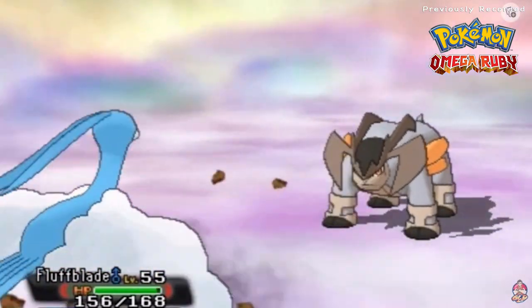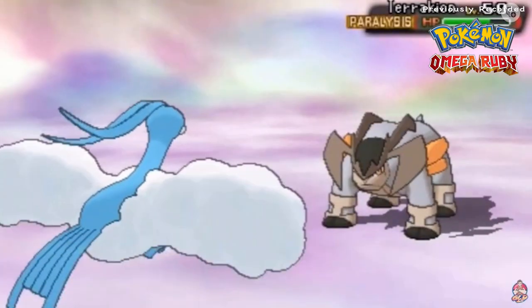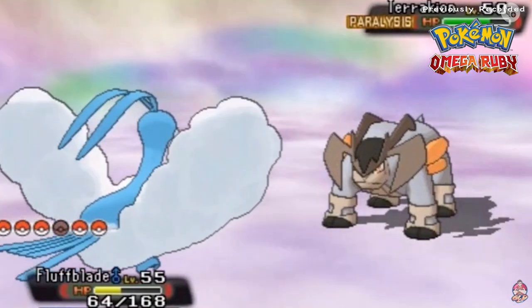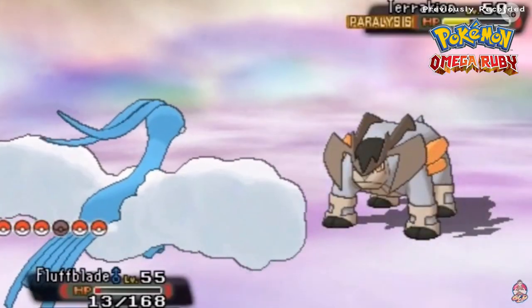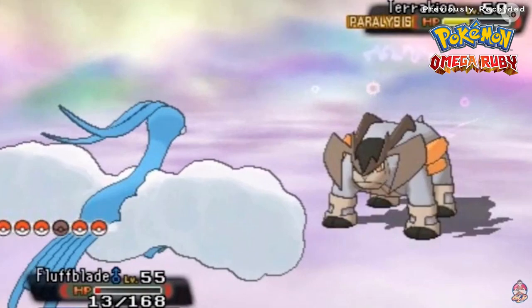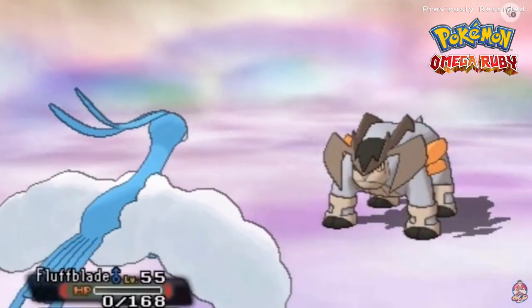Here comes a Rock Slide — okay, so let's go with Dragon Pulse. Please do not kill this Pokémon — and it didn't. Then it used Retaliate. Going again with Dragon Pulse, hopefully it's not a critical hit — it's not. We're trying to hit it with something that won't affect it too much. Dragon Pulse again — I probably should have taught Dragon Rage. Terrakion is nearly at low HP and there goes Fluffblade, but he did his job.